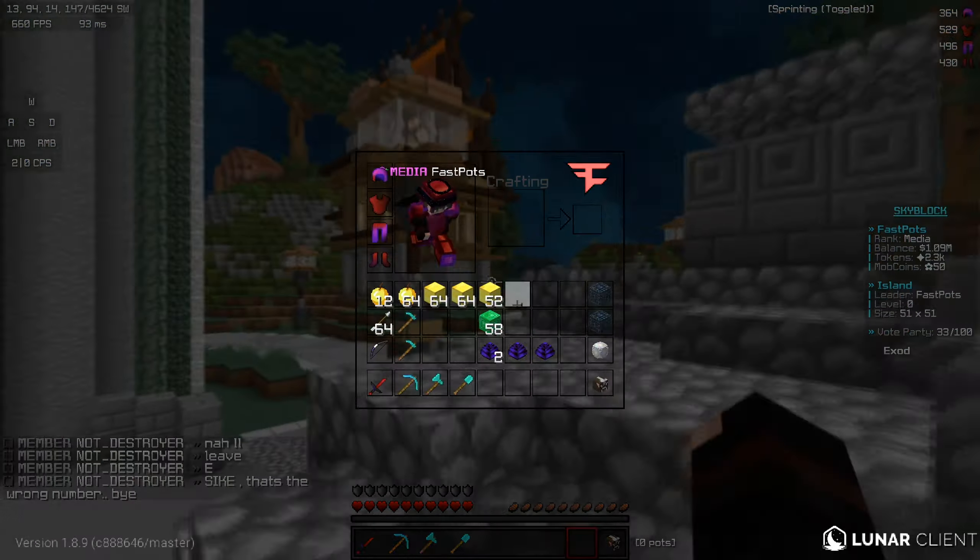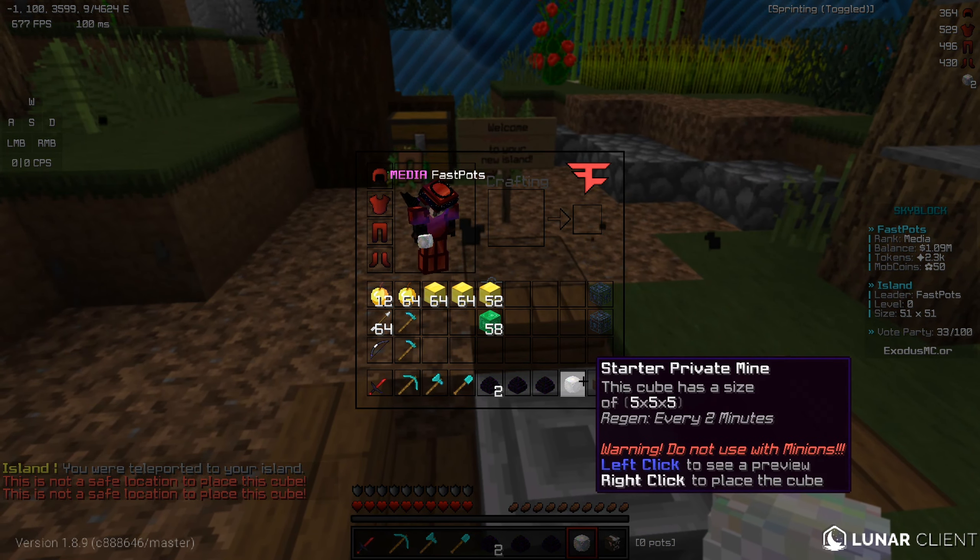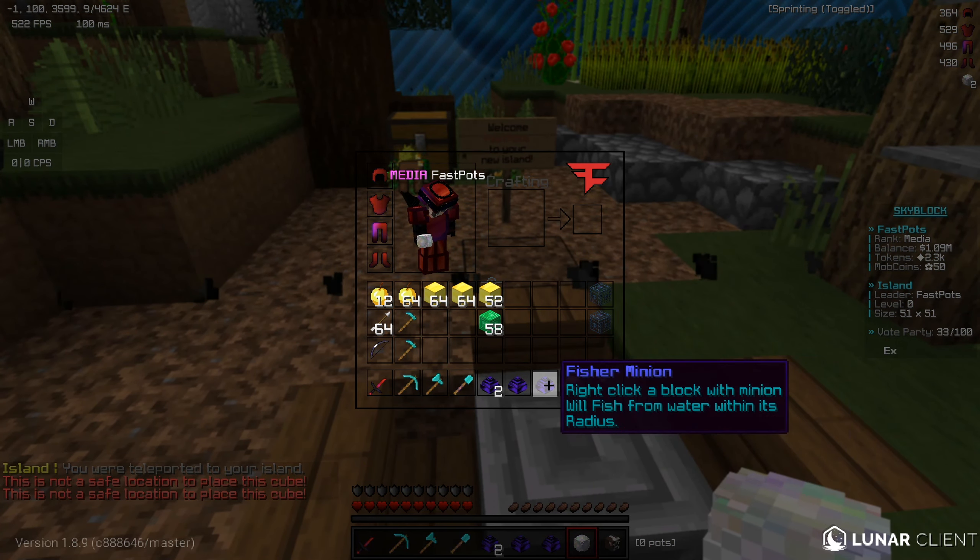Now I want to do slash mine — or maybe slash p-mine — because I have a starter private mine somewhere. It says do not use with minions. Left click, right click — okay — it says you're not in a safe location. This cube resizes every one and says do not use with minions. So I have a mining minion and I want to try placing it in a cobblestone gen instead.